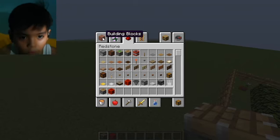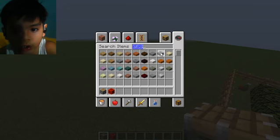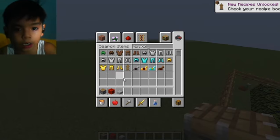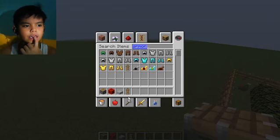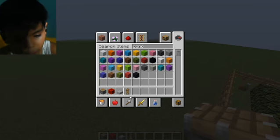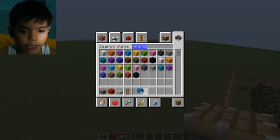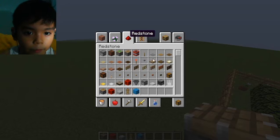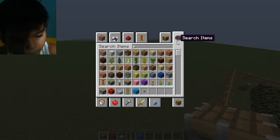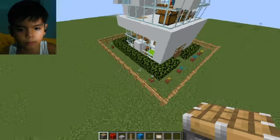You need some slabs — gonna get some smooth stone slabs, any that you want — and armor stands, and any concrete that you want. I'm gonna get light blue concrete. And gonna get a button, and some paintings. Maybe that's all we need.